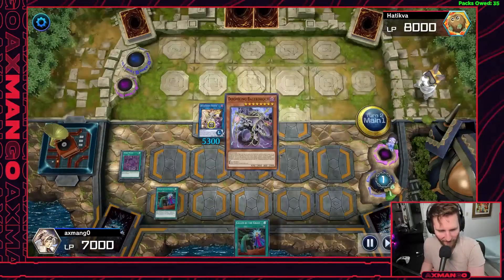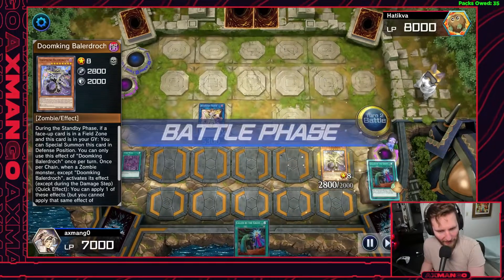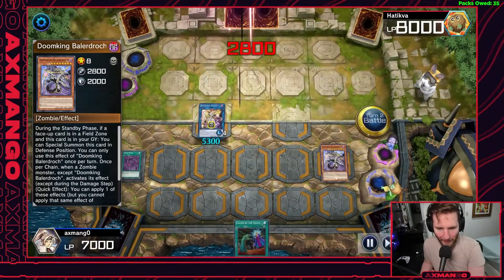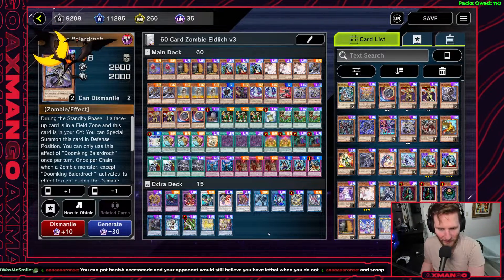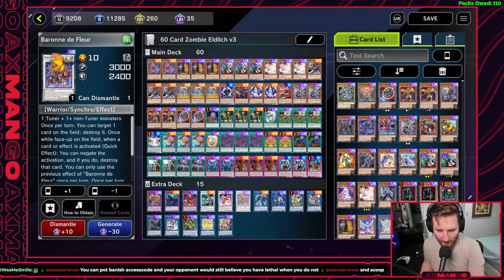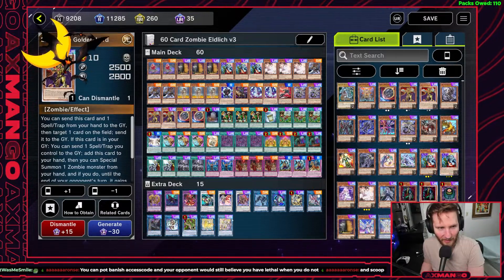It's always a really nice option to have but it's not always an essential game-ender. A lot of times you just win the game by outgrinding your opponent — disrupting them, negating them, banishing them — and then just swinging with something like a Baron, Ballerdrack, and the Golden Lord.